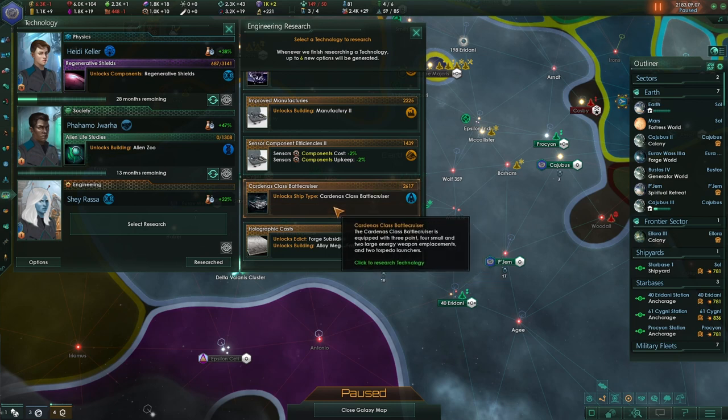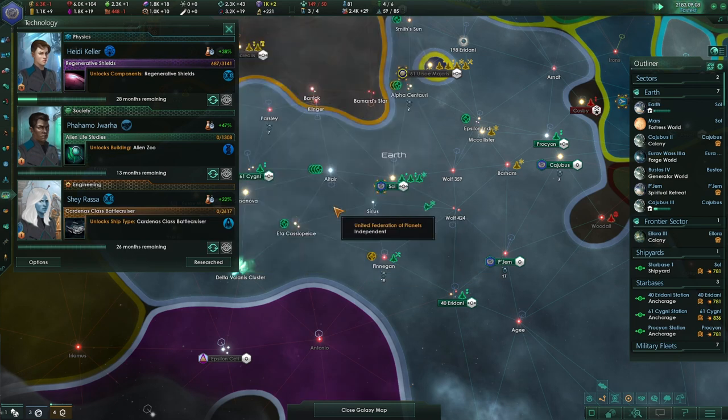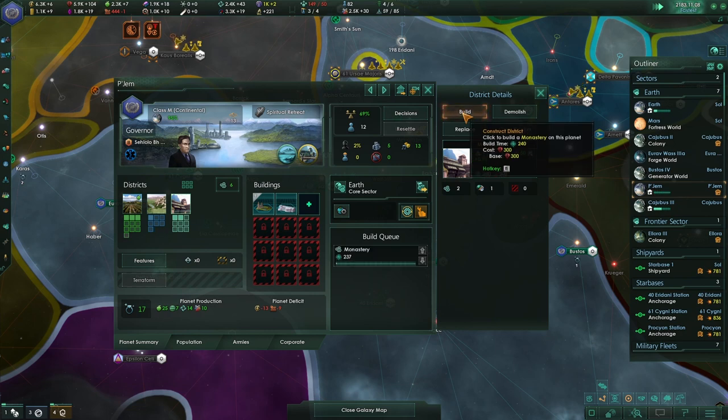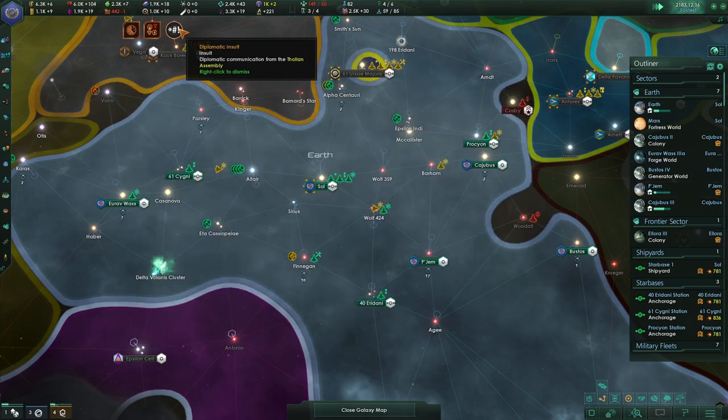A battlecruiser — Cardenas class! That looks beautiful, let's do that. I think everyone has some jobs. Let's go for the monastery on Pujem — let's add another monastery district because that's kind of unique for Pujem, which is very nice.